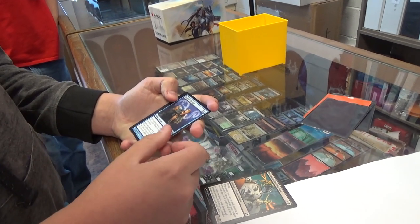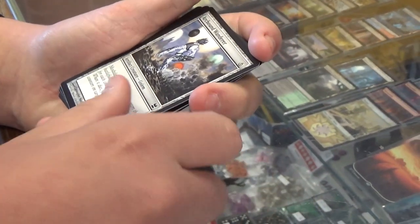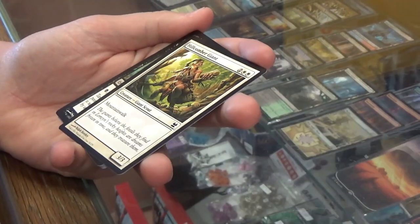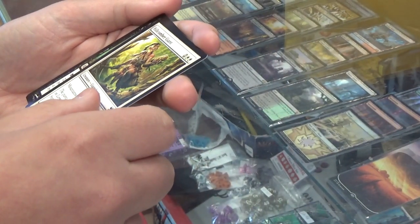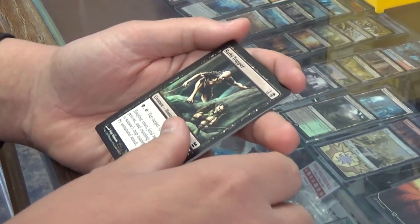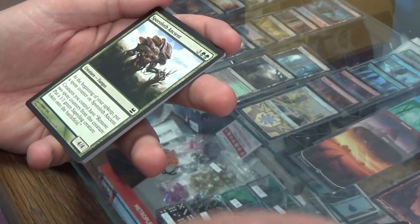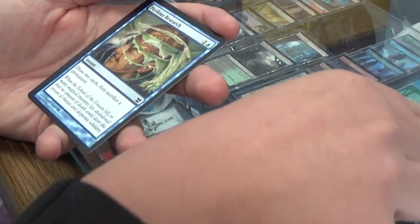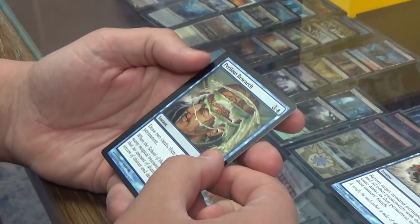I don't even know what's halfway in any of this, to be honest. I found one. Court Monkey — it's a pauper card, I guess. Just some really bad commons that I've never seen before. Oh, there's an Echo entry. I'm gonna move that right there. Popper staple in Affinity.